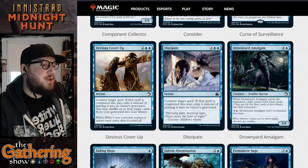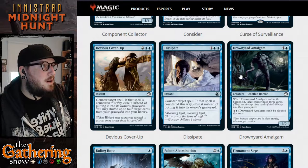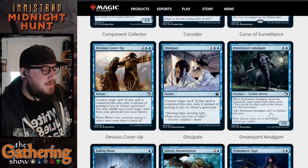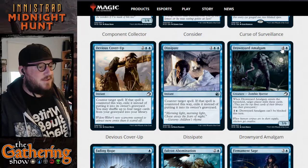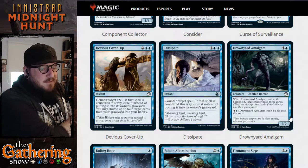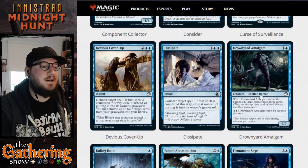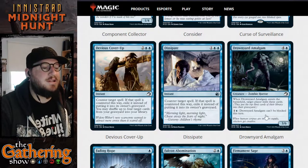The next card is Drownyard Amalgam — for four and a blue you get a 3/6 Zombie Horror creature. When Drownyard Amalgam enters the battlefield, target player mills three cards. For two and a blue, Drownyard Amalgam can't be blocked this turn. So it's a five-cost creature with six defense, which is pretty good. It has an ETB that makes target player mill three cards, so if you're playing a blue mill deck, this is a pretty powerful milling card — one of the best ones.